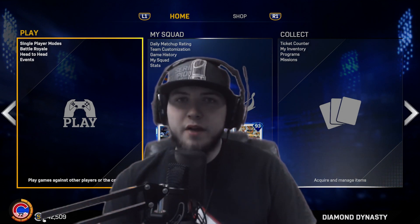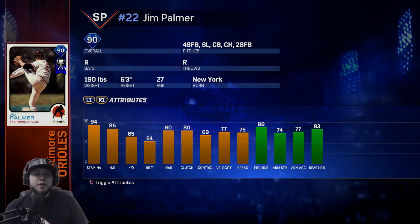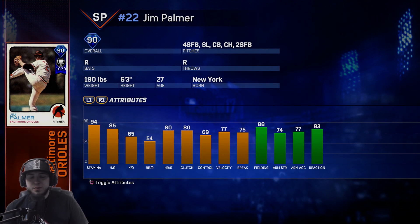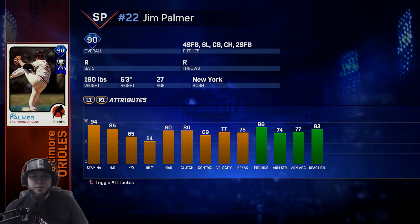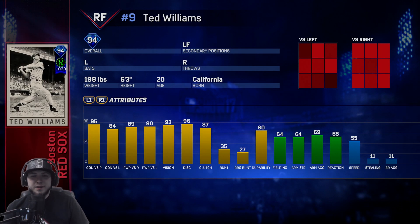For the Orioles they have Jim Palmer, 94 stamina, 85 hits per nine. His home runs per nine is 80 but that doesn't matter in online play. His rating does get super inflated with 88 fielding. He does have a fastball, slider, curveball, and changeup, but his strikeouts and walks per nine are pretty poor.